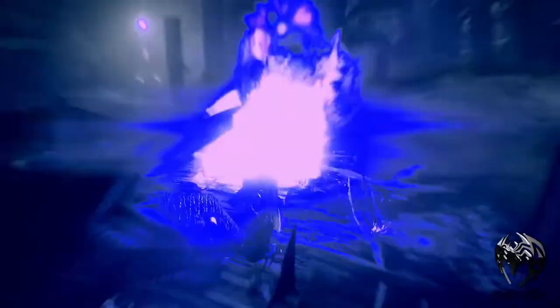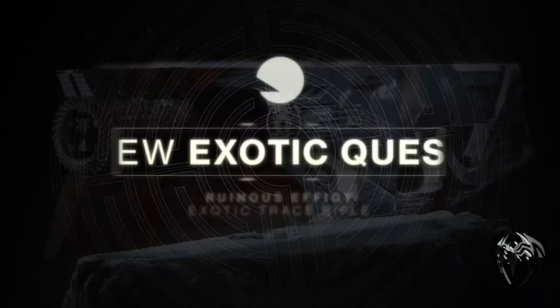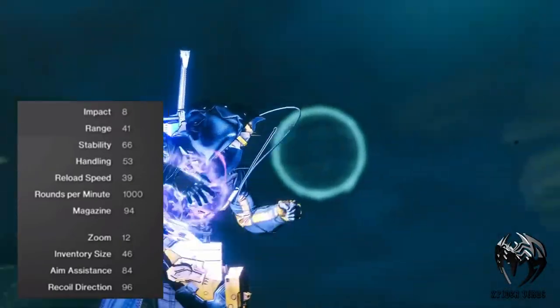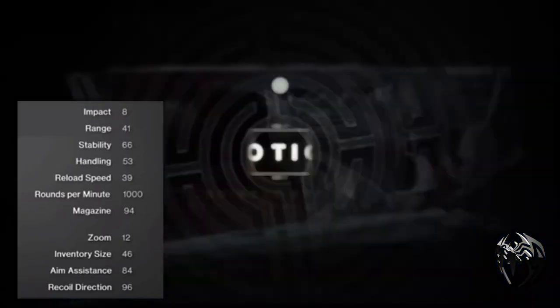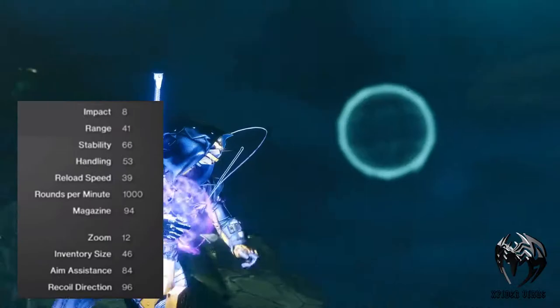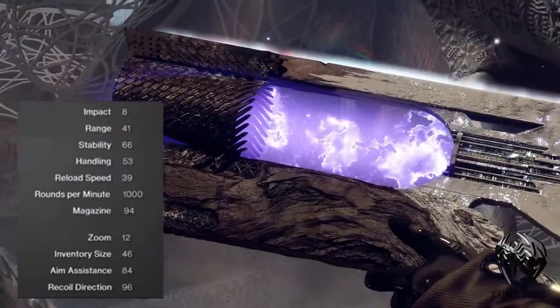We have some perks to go along with it. Transmutation: final blows with the weapon collapse victims into void. The barrel options include Hammer-Forged Rifling, with Evolution Particle Repeater and Composite Stock. As for the stats, we have Impact 8, Range 41, Stability 66, Handling 53, Reload Speed 39, Rounds Per Minute 1000, Magazine 94, Zoom 12, Inventory Size 46, Aim Assistance 84, and Recoil Direction 96.